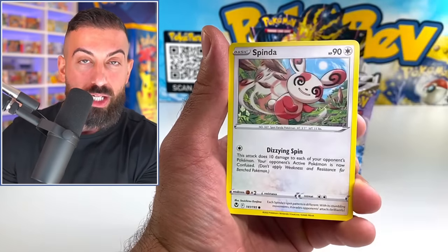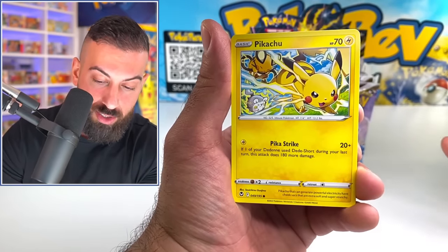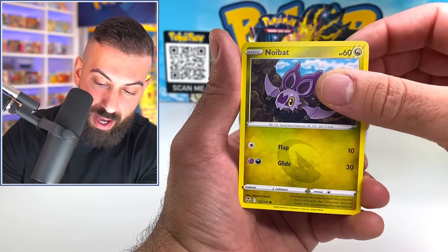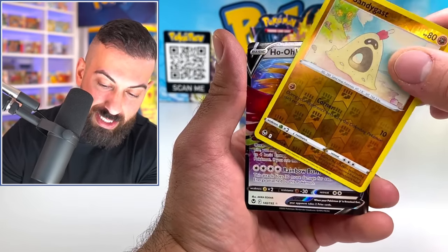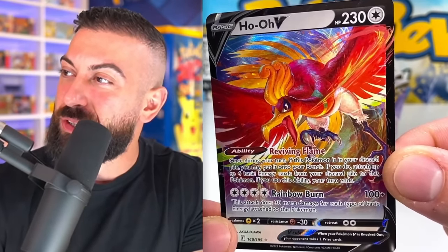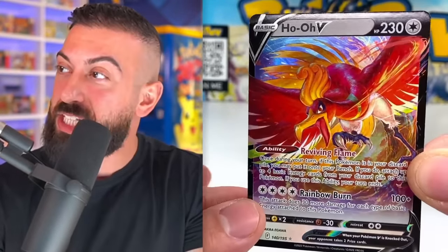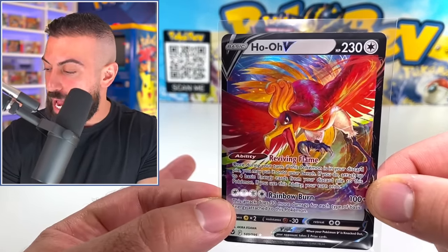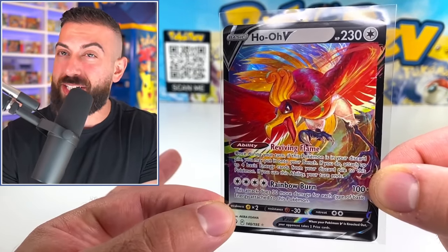With the ETB, you do get that little booklet that's going to show all the cards. Oh my God, this is a great Pikachu artwork. Look at this — the whole squad. Noibat, Sandygast. And we got a Ho-Oh V. The Rainbow Burn — this looks amazing, just for a regular V card, this looks so good. Both hits so far today have been bangers. We haven't even got a regular holo. We're just getting straight bangers.